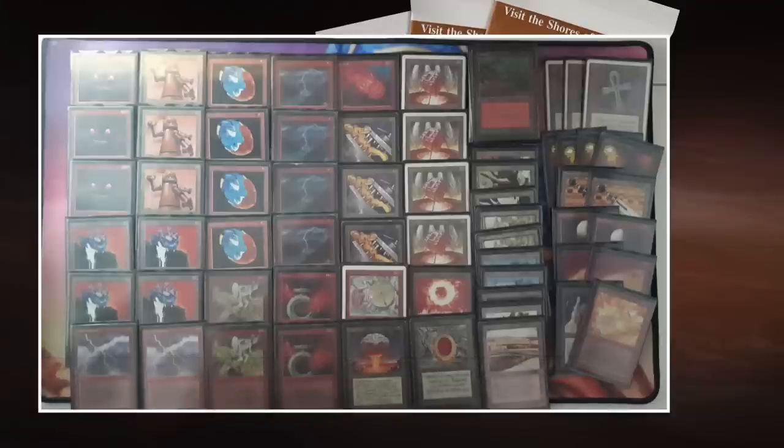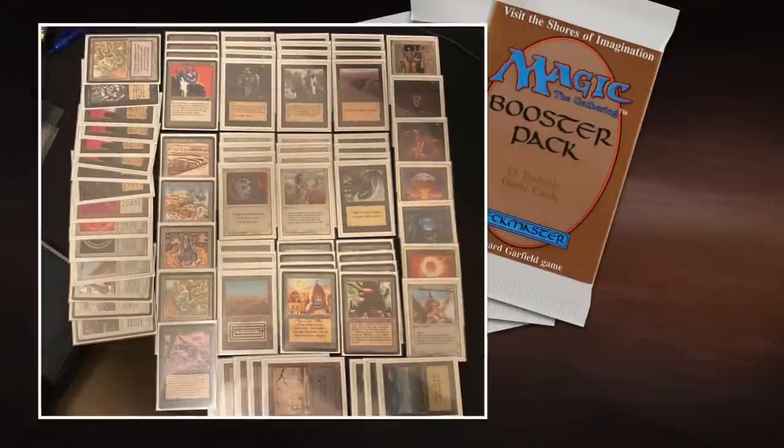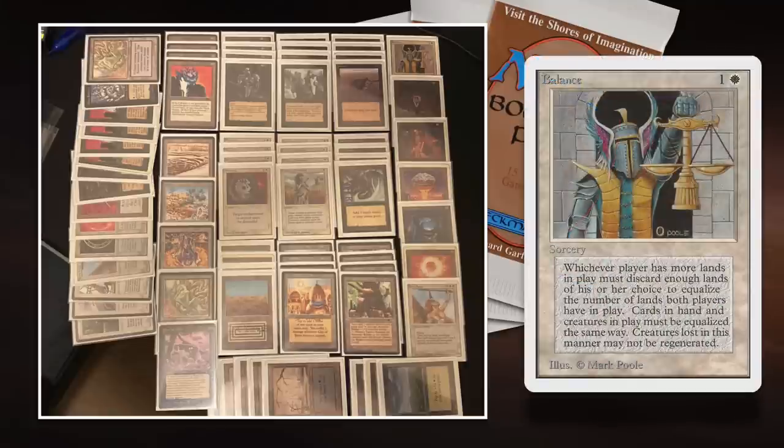Now let's take a look at the deck of his opponent Jimmy. This is really your traditional Dead Guy Ale deck. We see all the components that make this deck so good — it's black and white with all those beautiful white problem-solving cards: Disenchant, Swords to Plowshares, Balance — the best card when you're behind.